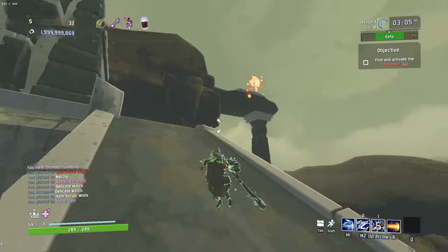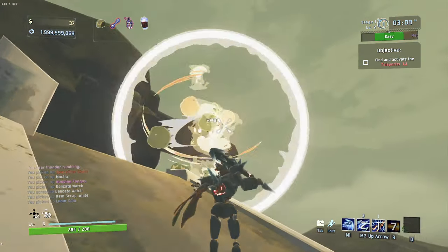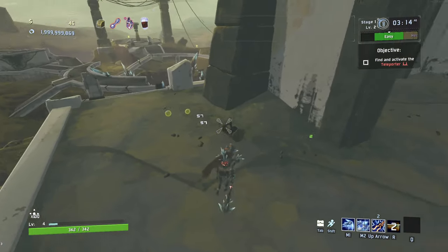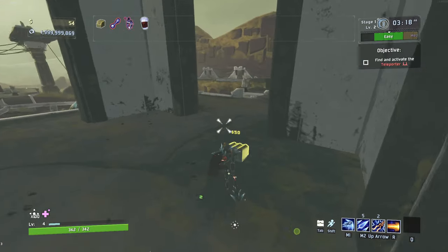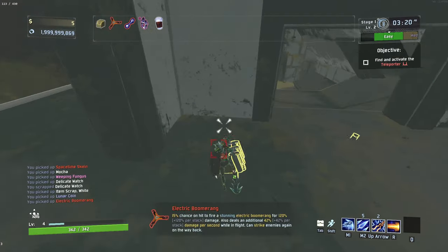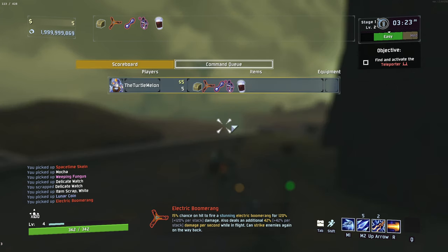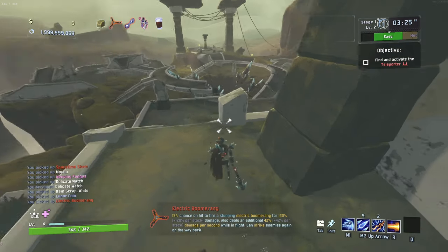Oh dude, that dash feels so satisfying. This character feels good, man. That does so much damage. I'm really curious to see how that's like on bosses. Another big chest here — getting lucky. Another red: electric boomerang, this one from the DLC. 15% chance on hit to fire a stunning electric boomerang for extra damage, and it deals 42% damage per second while in flight — can strike enemies on the way back. Both seem pretty goddamn good to me.